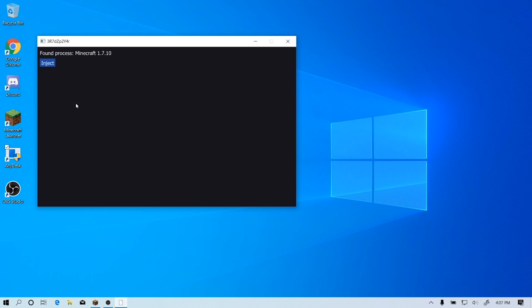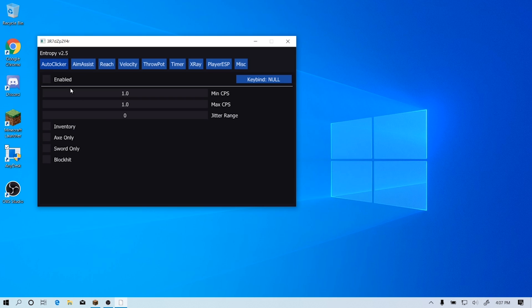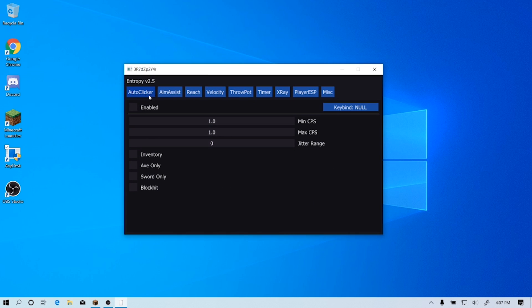Alright, so I injected Entropy, so we're going to click on Inject. I am using 1.7.10 Forge because that is my preferred version. So right now we're going to make some settings and get into some PvP. Today I'm going to show you guys the settings that I would use for Entropy if I'm playing on servers like Cold Network, because today I am playing on a server called Cold Network.